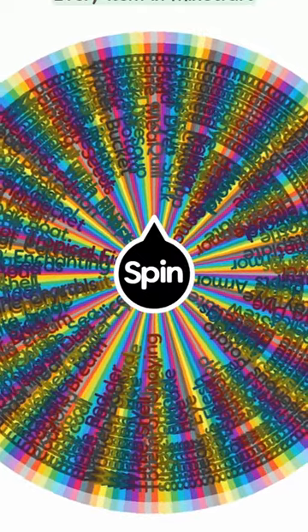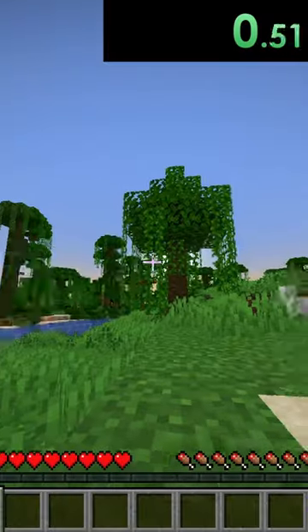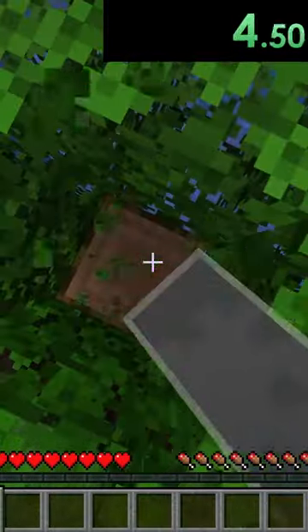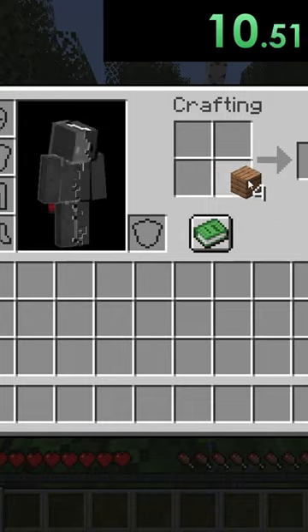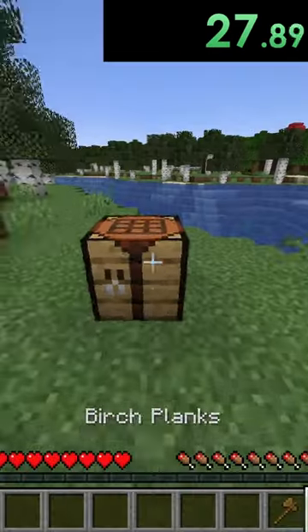We're spinning the wheel to do a speed run and we get book and quill. Let's make the world and do this. I need a crafting table so I can make the paper, the book, and then the book and quill, and maybe a weapon to kill all the mobs with. Let me just break this log. There we go — make the crafting table. Now let's make our axe for our weapon.